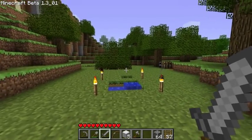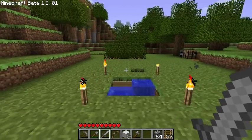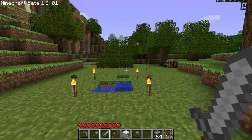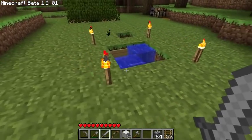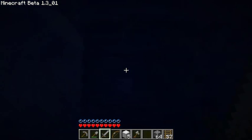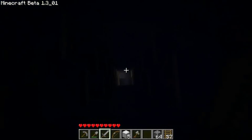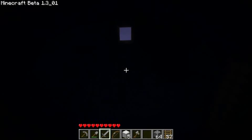Hello everyone, this is Etho and this is part 3 of my Mob System tutorial. If you haven't seen part 1 or 2 yet, you should watch those beforehand and in order. A big question I got from my last video is why the pigs weren't able to swim up this mob evader.